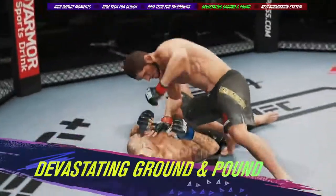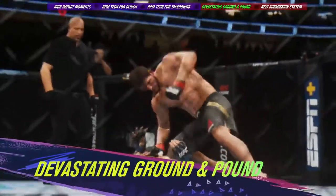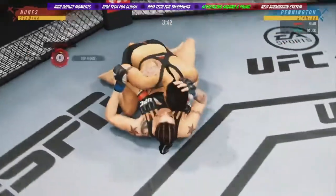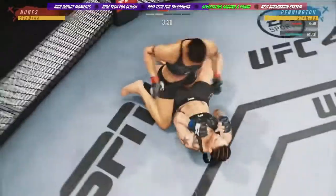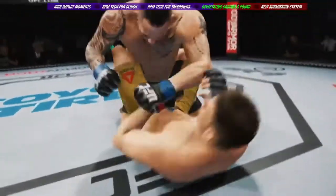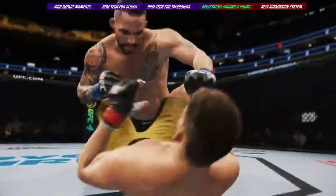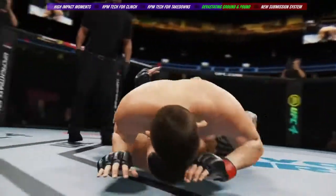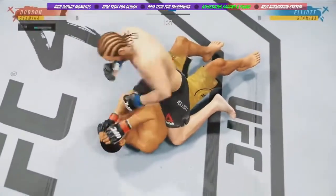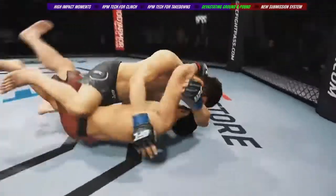Finding ways to inflict significant damage on the ground has become the trademark of some of the UFC's best. With our changes to ground and pound, UFC 4 gives you greater control in postured up positions, so the striker has more tools to finish the fight. The defender also has more options that present different risks and rewards, like the ability to use head movement or well-timed counter transitions. A more intuitive control scheme mirrors stand-up striking, benefiting all players and allowing those with high skill to use it to their advantage.